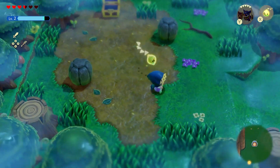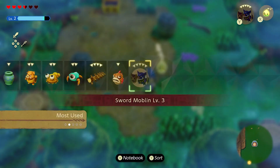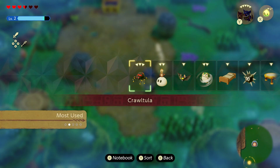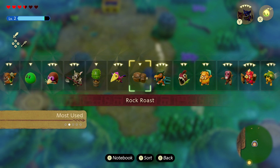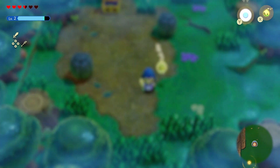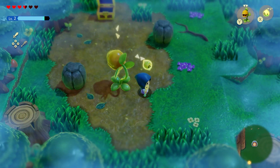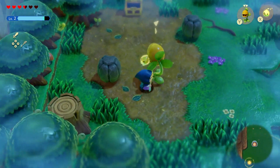Now, you will have a plant enemy that'll come up sometimes. If you haven't beaten it yet, it'll be there — it's the Deku Baba. One of these will be waiting for you on the path depending on what way you take. You can just beat it with fire or run past — it doesn't really matter.